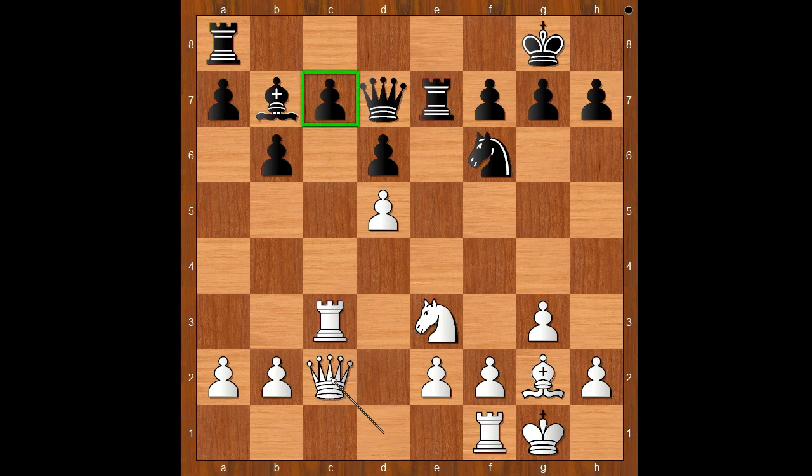Queen to c2 - black to move. If black plays something like a6, then knight to f5 attacks the rook, and rook takes on c7. To prevent knight to f5, Mamedyarov played g6. This is preventing knight to f5 but weakening the dark squares. Rook to c1 adds more pressure on the pawn on c7. Rook to c8.